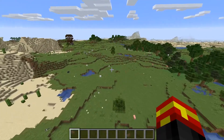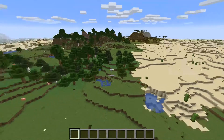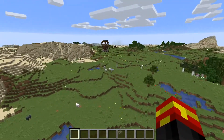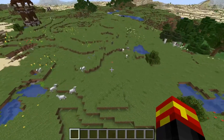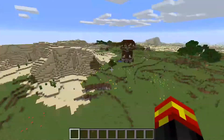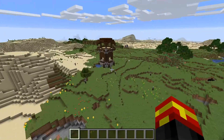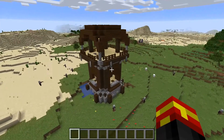But the main thing is that there are two Outposts very, very close to spawn right here. This is actually a seed that I found myself when I was searching for seeds. I wondered if it was possible for two Pillager Outposts to spawn very close together, and as you can see, it is definitely possible.